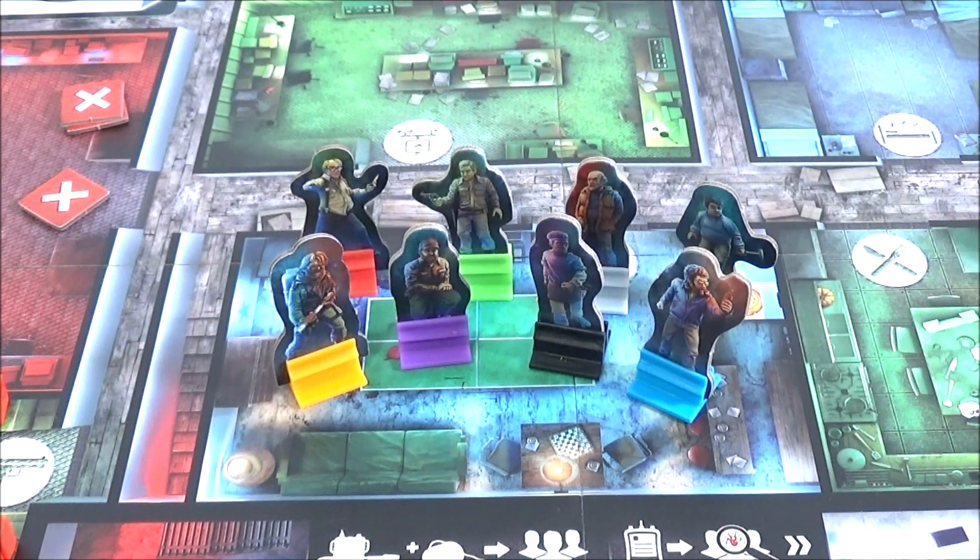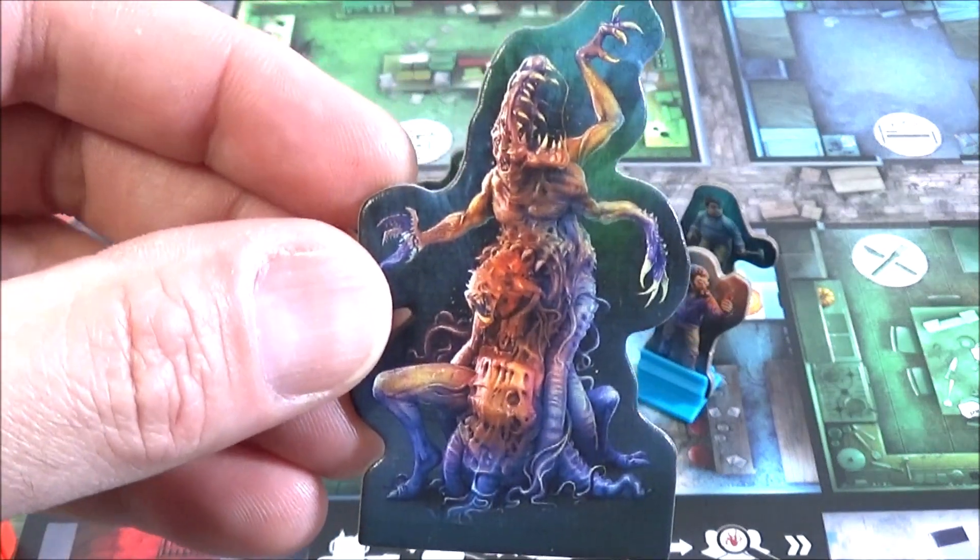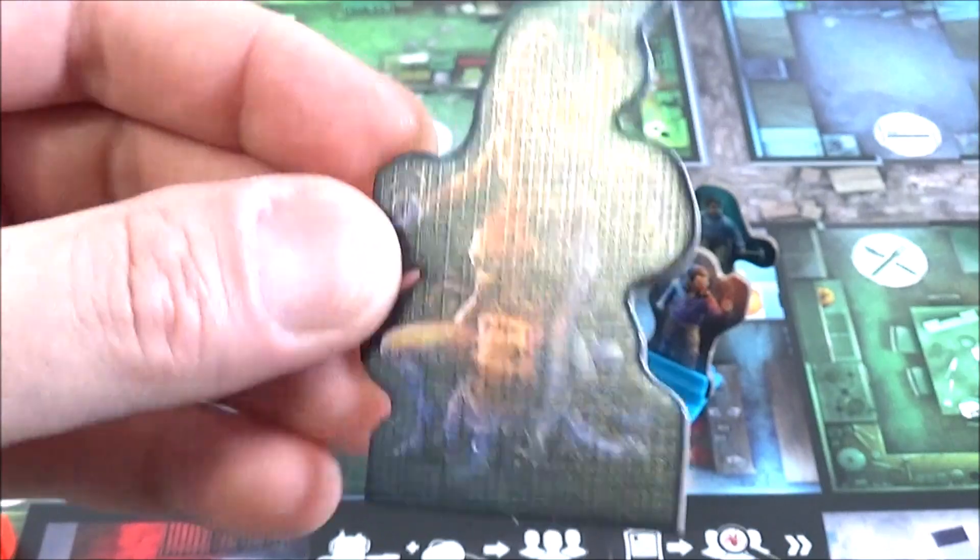If you've seen my other videos about this wonderful game, The Thing, you'll have noticed I had figurines. Here, to show the base components — what you get when you buy the box for around 50 euros — you have standees with colored bases, which look quite decent. The figurines are really just a bonus, purely aesthetic. You can perfectly play this exciting game with the base components. Same for the aliens — standee tokens are included, the illustrations are nice, so it's fine. Force 4, I'll remind you.